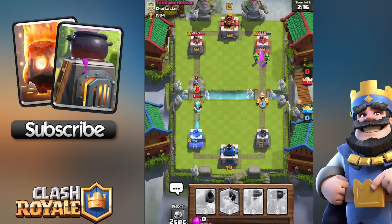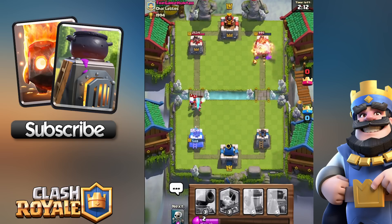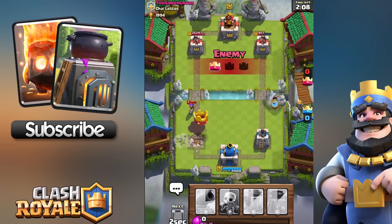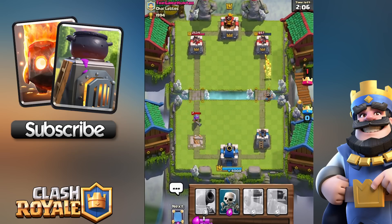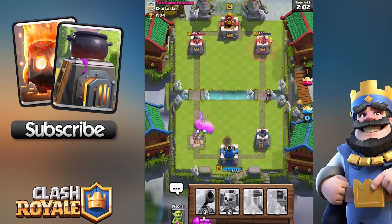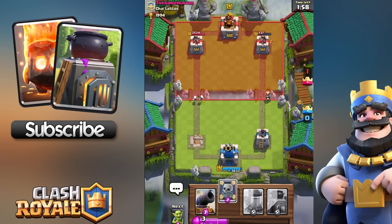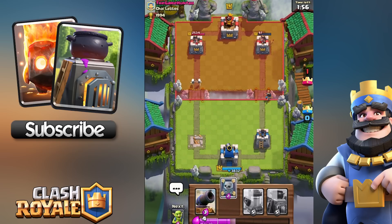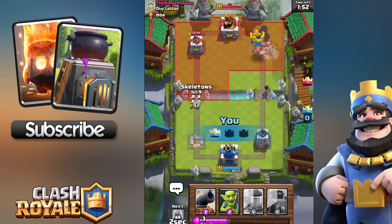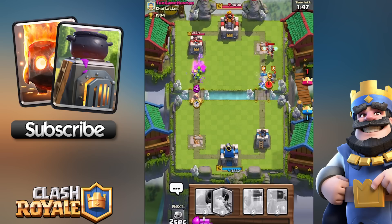Let's talk about the furnace a bit because the update is coming out right now — service maintenance is happening. Once the maintenance is done, people will be able to grab the furnace and a few other cards, and legendaries if you're lucky. So the furnace is five elixir and it spawns two fire spirits every 10 seconds for 50 seconds.